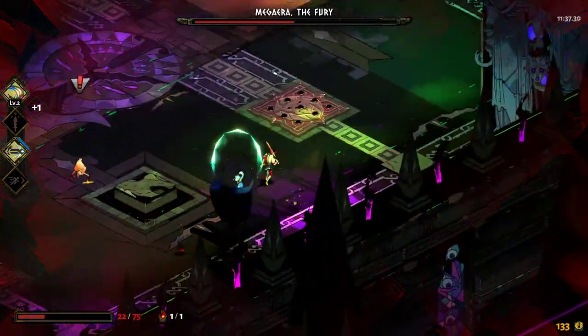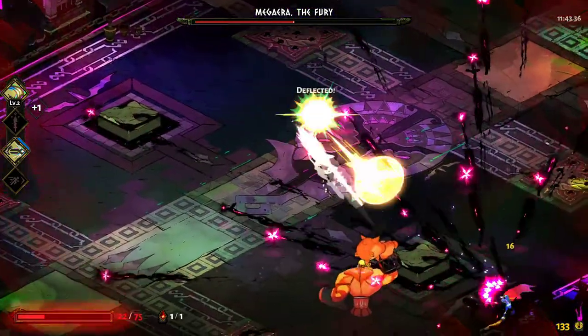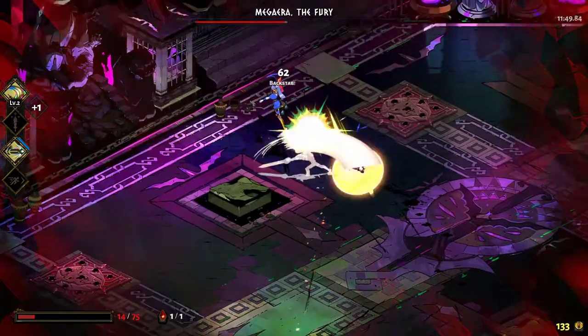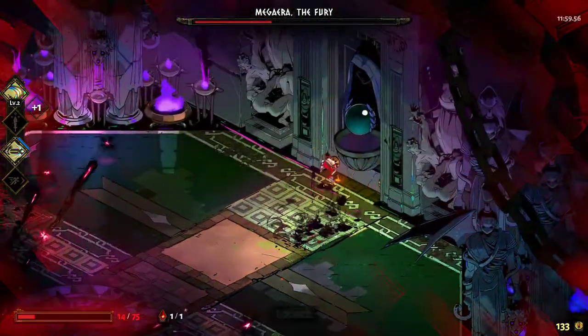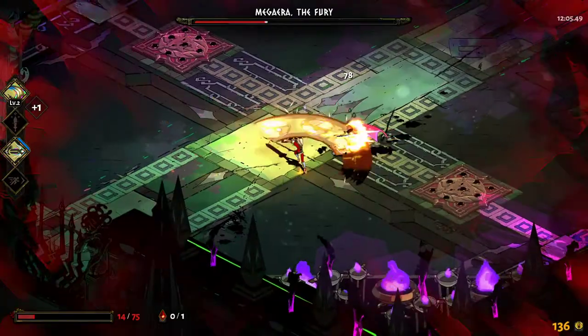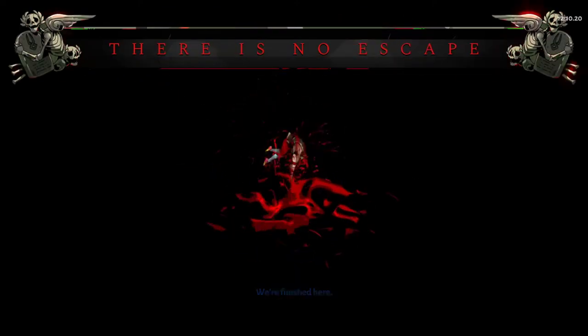I think this is the one where she starts shooting little pink rings on the floor that you have to avoid. I was going to say I was quite pleased with how I was doing there — normally I don't get anywhere near that far on the first run. Getting that Centaur Heart might have made all the difference, but we'll have our first death to Meg, as is probably how things are meant to be. It'll give us a chance to see what happens when you respawn.